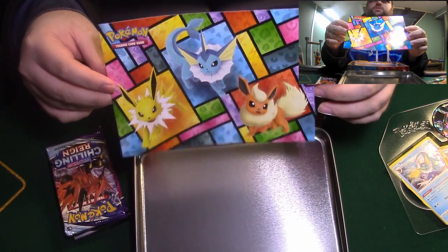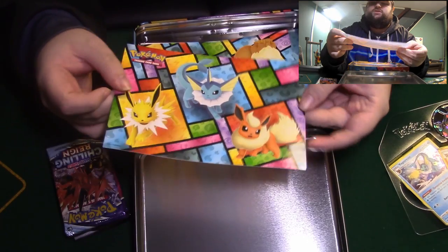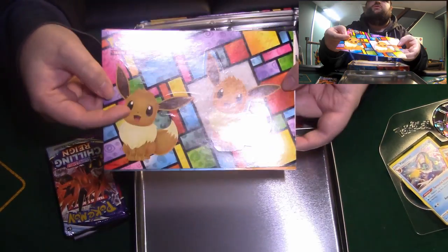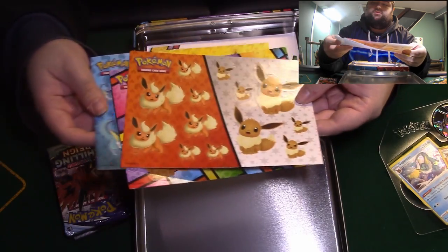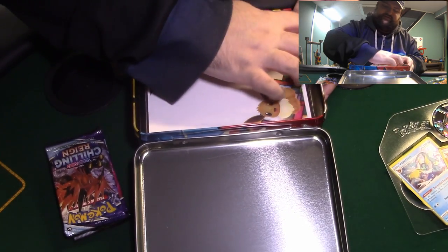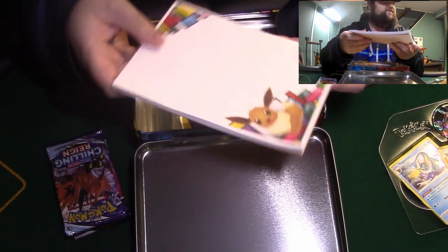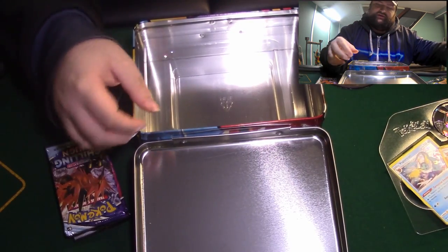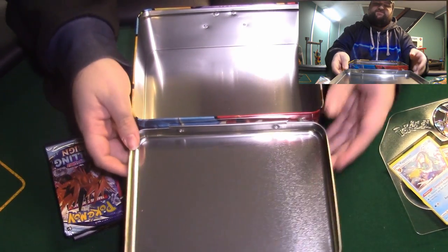So we have stickers — the Eeveelutions. Those look familiar. There's quite a few sheets. There's no Glaceon — only based off the originals. And this right here is a nice little notepad book, you can write yourself notes. And there's a little binder too — that's another thing we got in the mystery box. And now Frank can take his lunch with him. Nice little box.